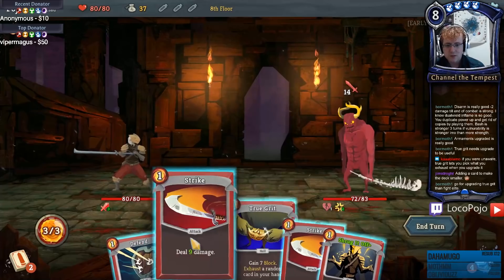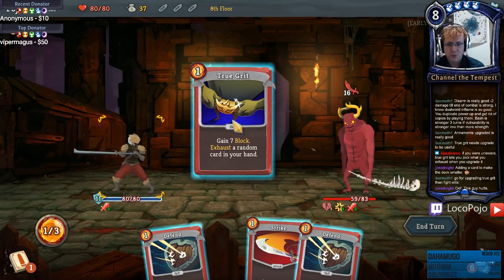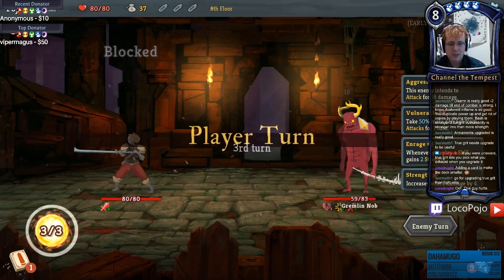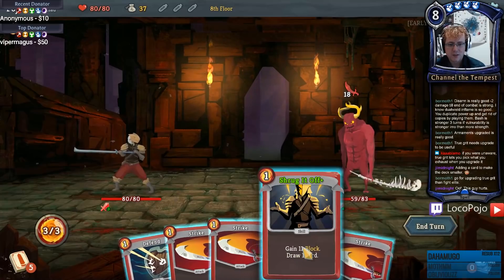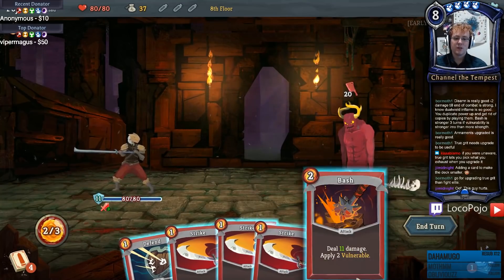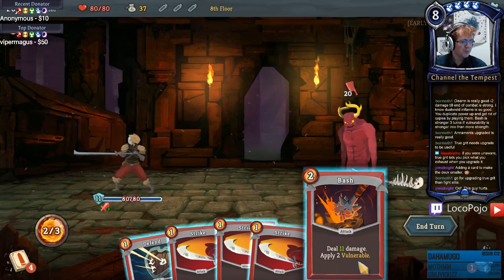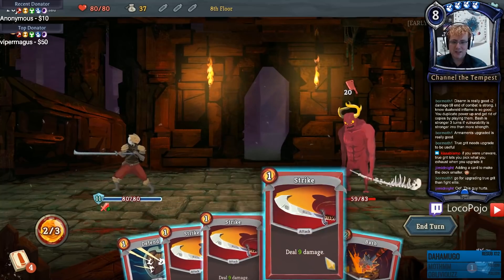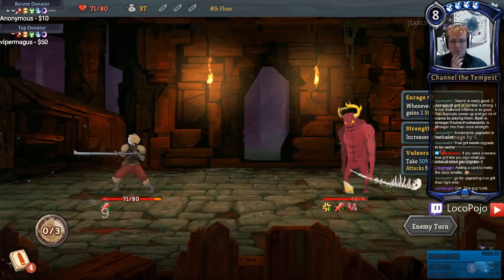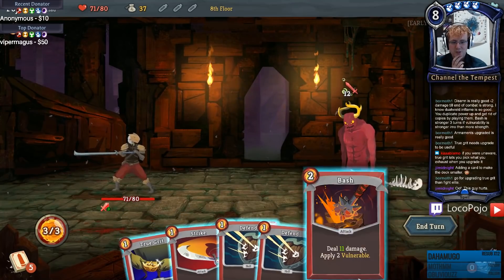Okay, you're enraged - whenever I play a skill you gain two strength. That seems pretty good. Okay, you can deal 14. I'm gonna say strike, Shrug It Off, then use True Grit to gain enough block, though we exhaust a strike. No damage there and I'm still riding high on strength. Shrug It Off again. Oh wait - whenever I play a skill HE gains strength! Okay, that was silly, whoopsie daisies. He deals 20 now and I should just be attacking him.